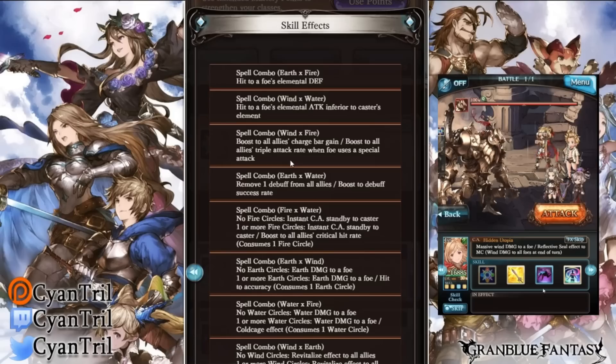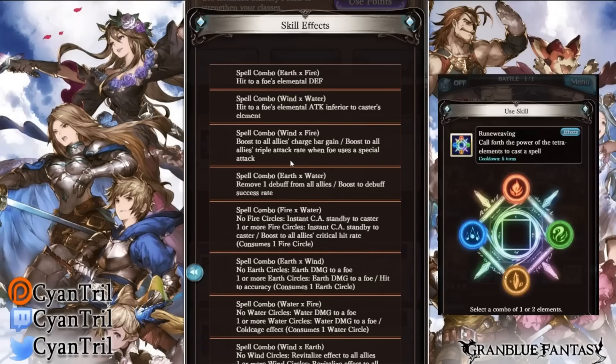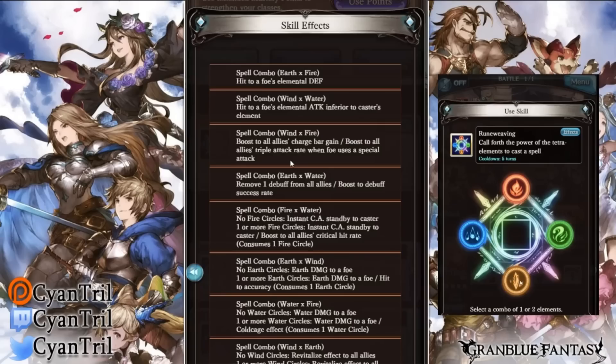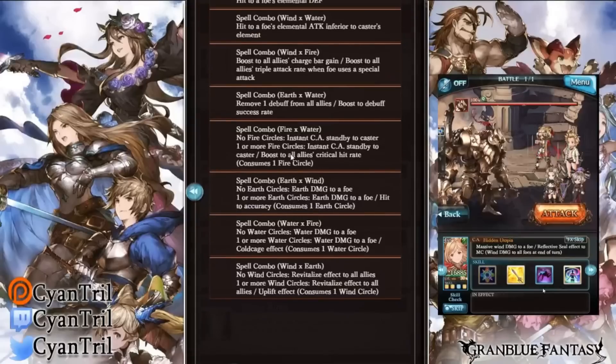Spell combo earth and water is pretty decent — it's a clear: you remove one debuff from all allies, and on top of the clear you gain a boost to debuff success rate. It may be useful, though personally you may end up using Aliceon instead, as she does the clear and debuff success rate better.